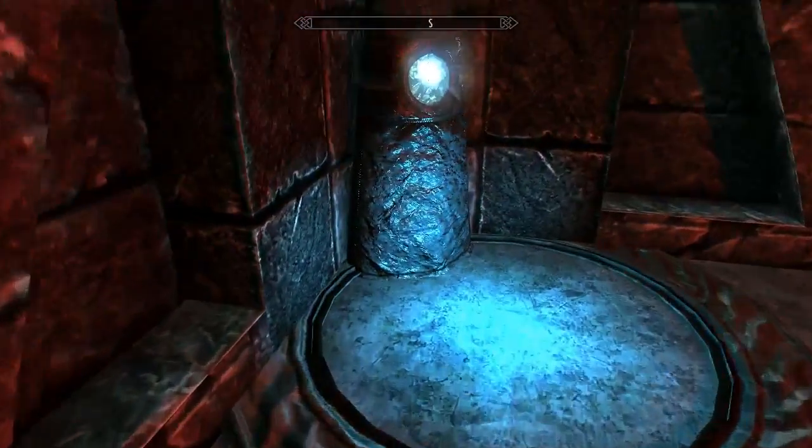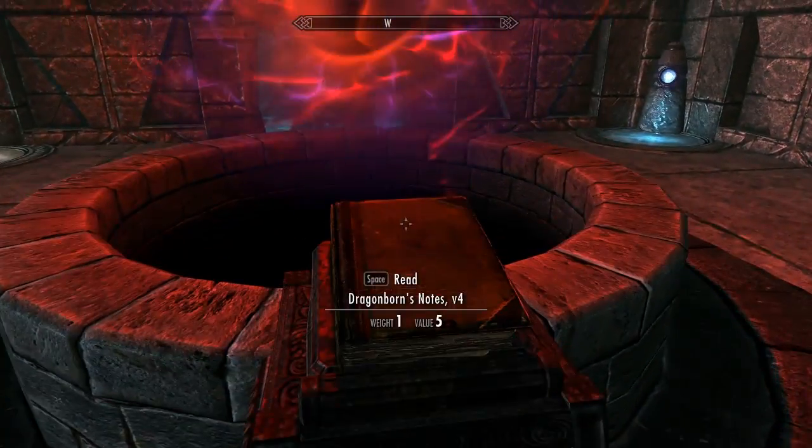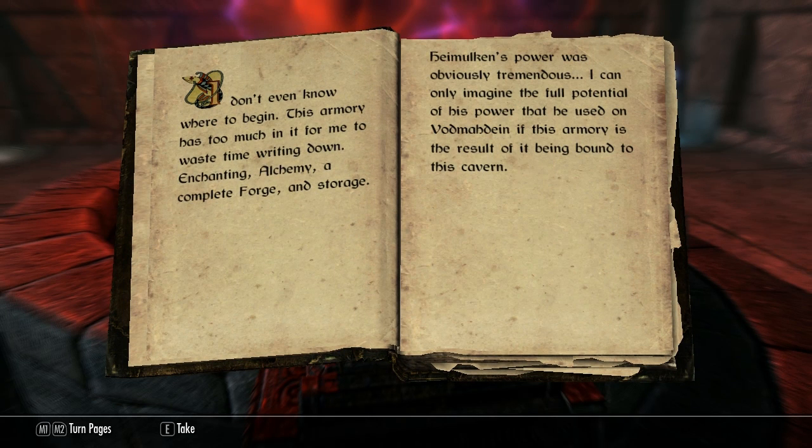This could double as a training hall, it seems. Okay, so there's my Dawnguard retreat. And here's some more Dragonborn notes — let's take a quick look at these. This armory has too much in it for me to waste time writing down enchanting, alchemy, and complete forge and storage.